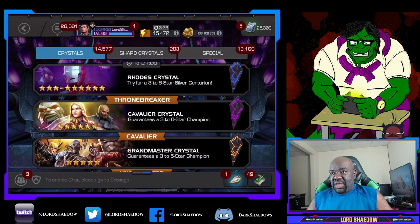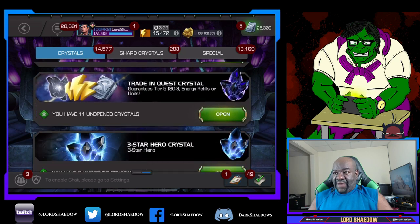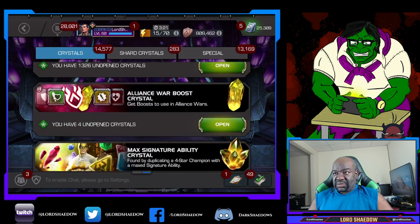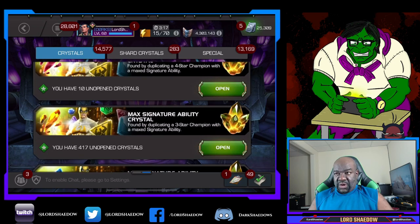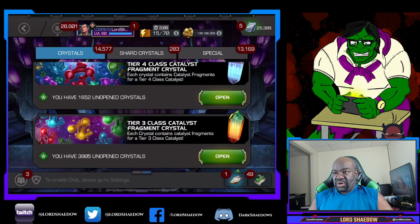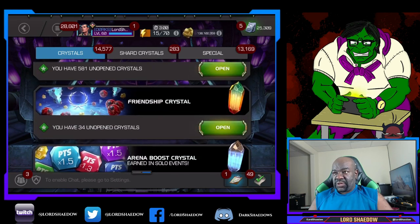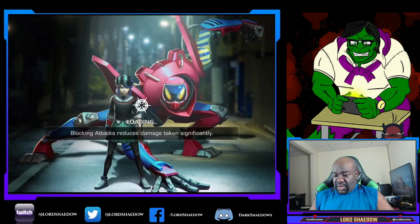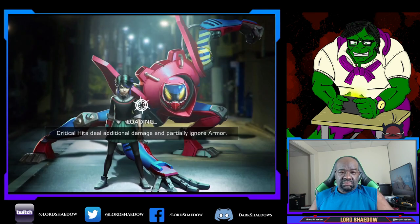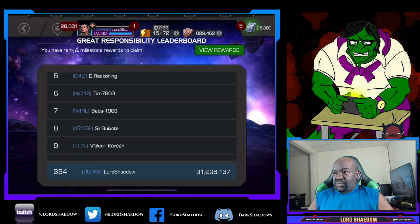Let's find out right now — claim, and let's go over to the crystals and see. I didn't have a max signature ability crystal before, at least not for duping a five-star. That's for duping a four-star, that's for duping a three-star, that's for duping a two-star. So it looks like you do not get a max signature ability crystal for duping a champion that's already at sig 200. The only thing getting him like that means is I don't get the five thousand five-star shards — and I really don't care about that.